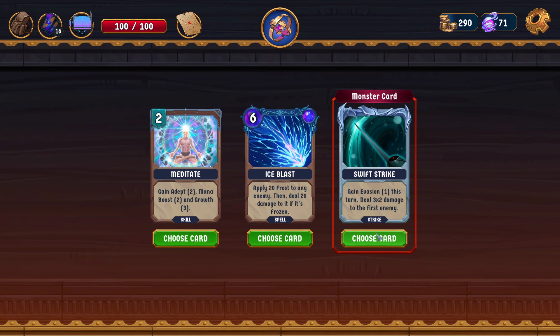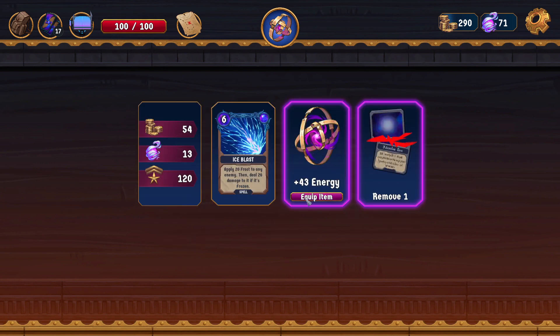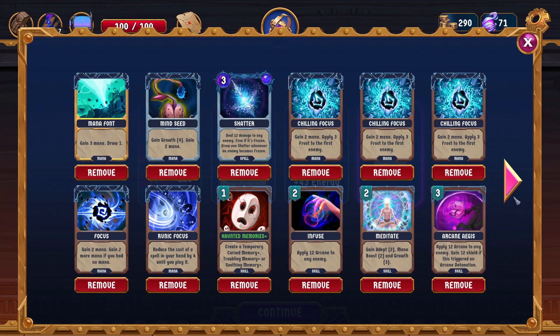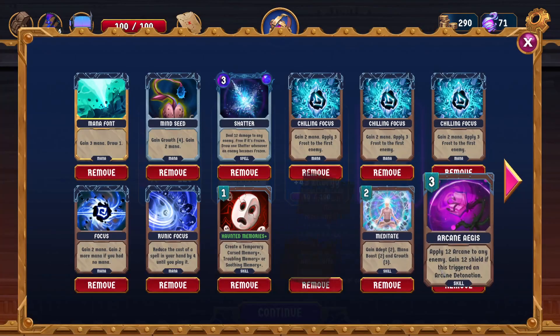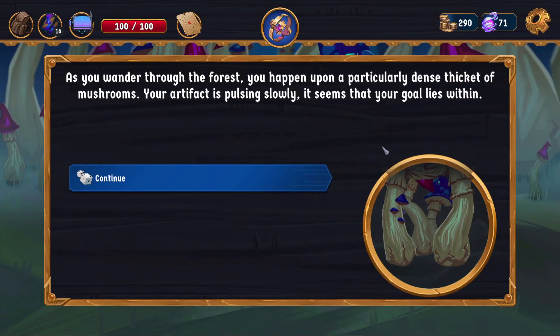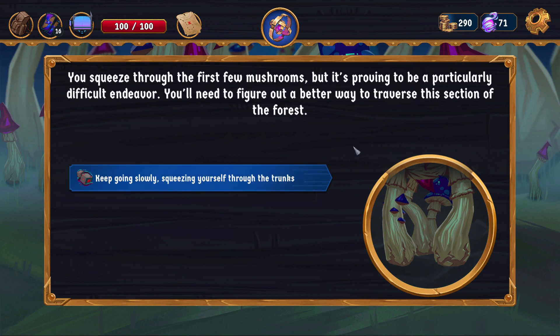Do I just take another Ice Blast? I guess — I don't hate it. Or I'll use the Infuse probably. Could have got the Infuse. As you wander through the forest, you happen upon a particularly dense thicket of mushrooms. Your artifact is pulsing slowly. It seems that your goal lies within. You squeeze through the first few mushrooms, but it's proving to be a particularly difficult endeavor. You'll need to figure out a better way to traverse this section of the forest.